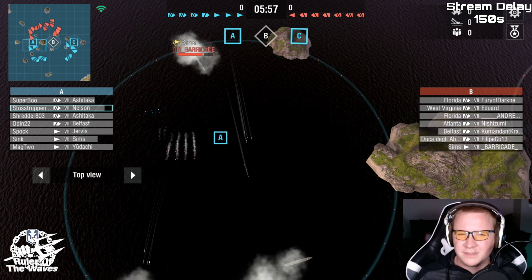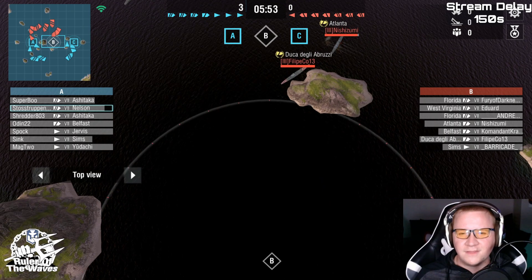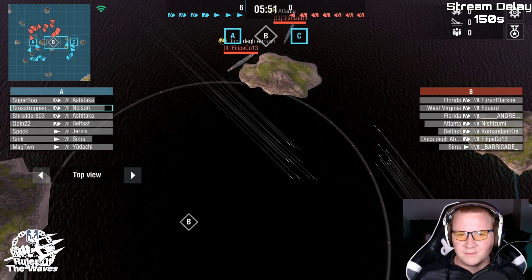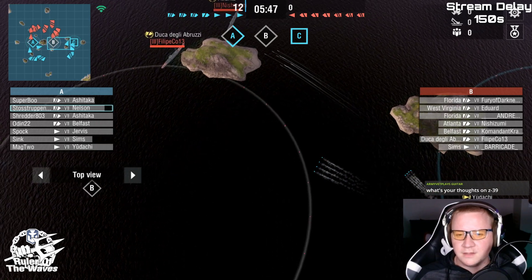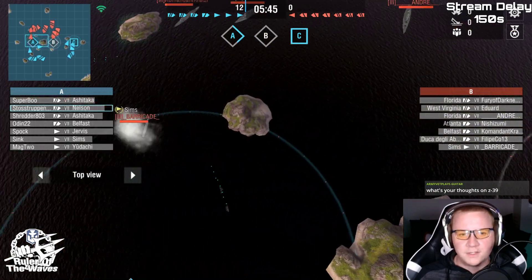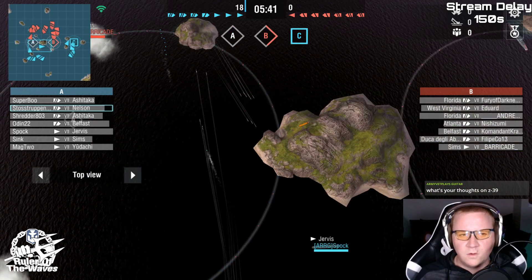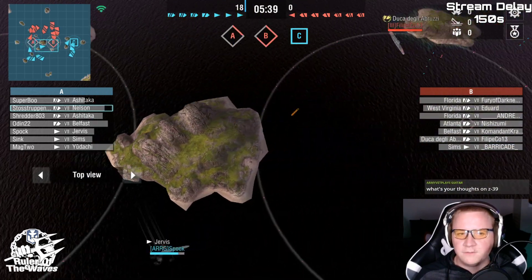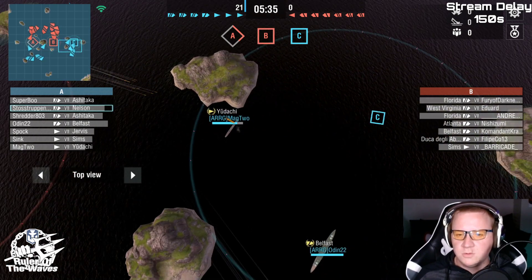We've got the fight at A going right now. Sims torps are going off — unfortunately incredibly slow torps, so we'll see how that goes. I think they're going to sneak in for B, which makes the most logical sense, but they've got to hide. Udachi torps are off. We got Brigade just absolutely holding A and flipping it. Then they just got B along with Flip taking two torps right there.